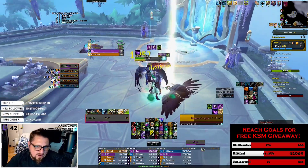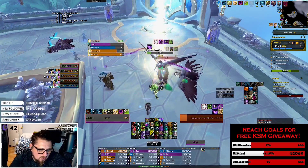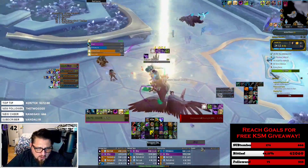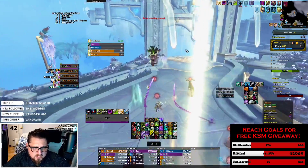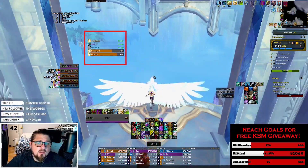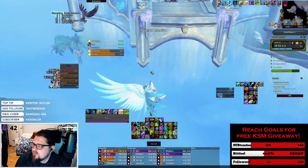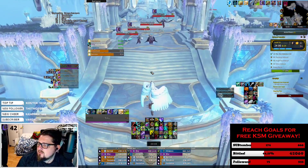The next addon I want to talk about is Weak Auras. Weak Auras can do so many things — in fact you can literally track anything in this game using Weak Auras. But my favorite thing to track with Weak Auras is my teammates' interrupts. This Weak Aura in the top left of my screen lets me know which interrupts have been used and which are available. In Spires of Ascension there are so many important casts that if not kicked will kill people or wipe the group.